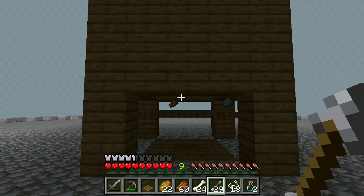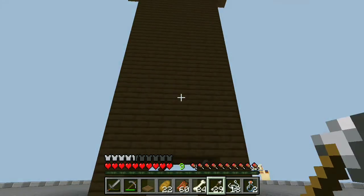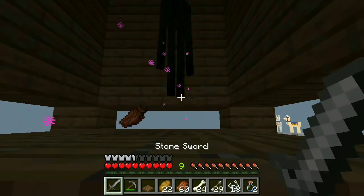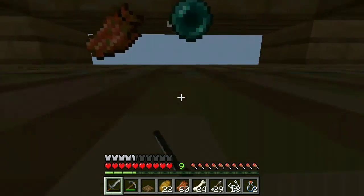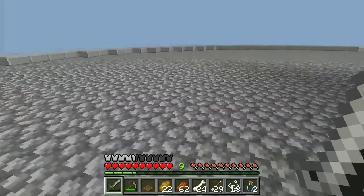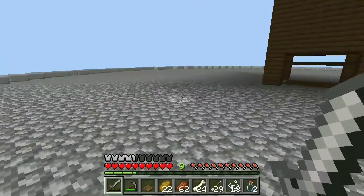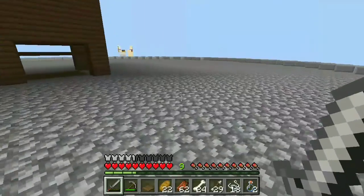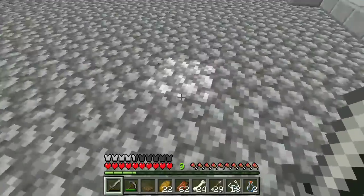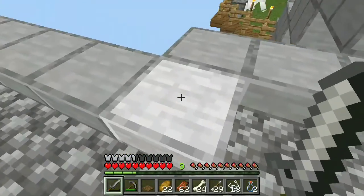One thing I absolutely love about this mob farm is that occasionally we are going to get some endermen. But because we made the decision to make this platform a lot bigger - a 45-block radius circle built on a bottom half slab - they can't see any spots that are valid for them to actually teleport to. They don't see the bottom half slab as a valid place to teleport, same as water, but this is a lot easier to actually build instead of flooding the whole area. I'm really glad we made this a ton bigger, and I also need to put some walls over here because I don't want to fall off myself.